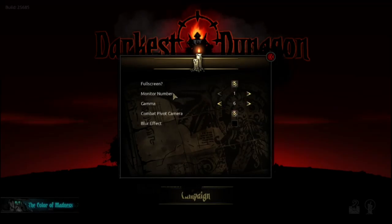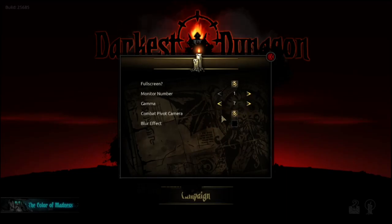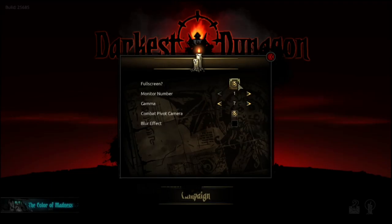Graphics. You've got fullscreen, and if you are fullscreen, your monitor number. I do love the question mark — fullscreen, huh? Gamma goes all the way from one, which is way too dark for me, up to ten. I'm going to leave it at about seven. Combat pivot camera gives a 3D perspective effect when switching between hero and monster turns — I'll keep it. Blur effect? No, I never want blur. And if you turn fullscreen off, you get access to all your resolutions. We're going to leave it on fullscreen.